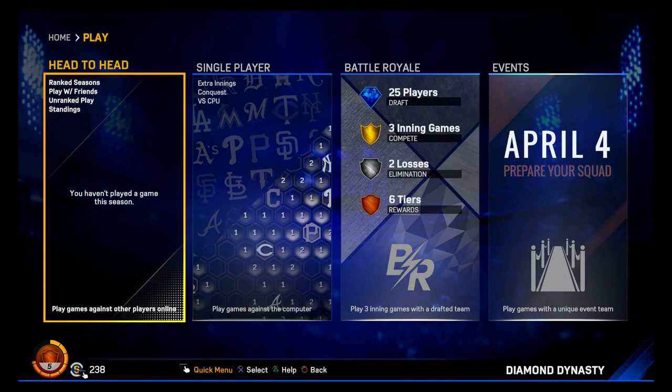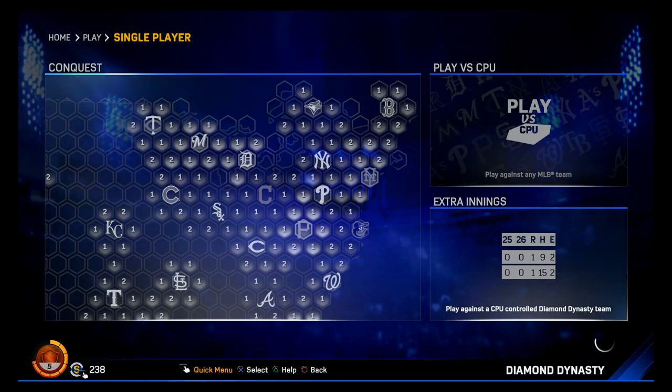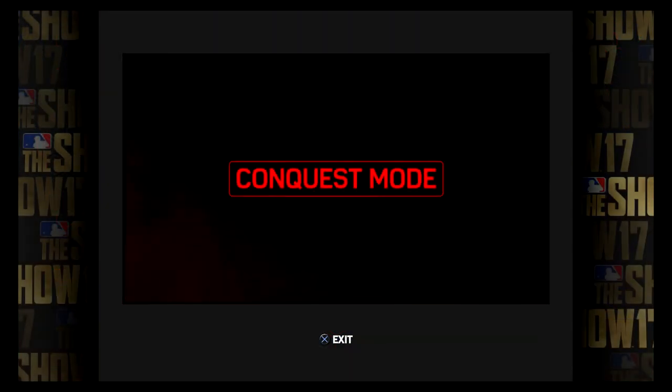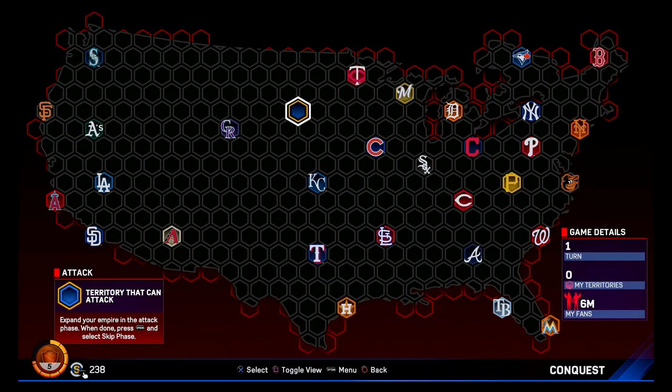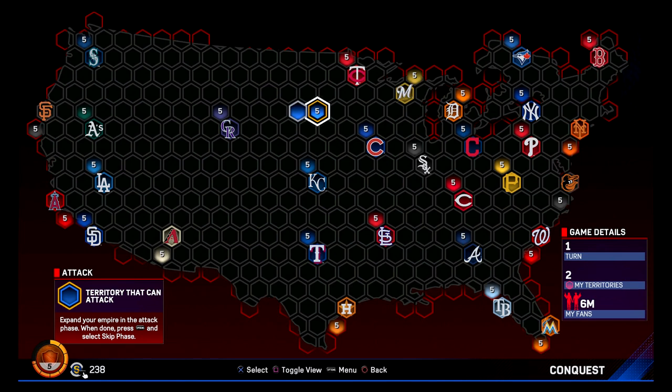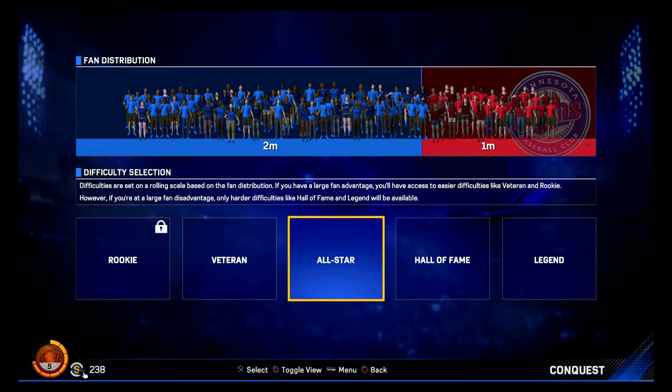Four ways to play it here, but you guys know I'm a big fan of Conquest mode. I didn't complete it last year — I really want to this time around. It looks pretty much the same. The Twins are the weakest team there — I went at them last time I did this. So we're going to begin here playing against the Twins. Let's go.